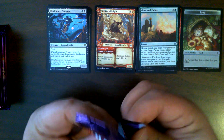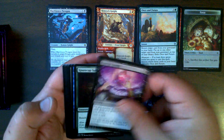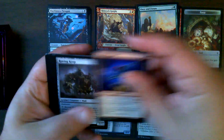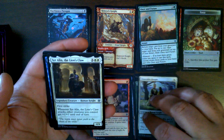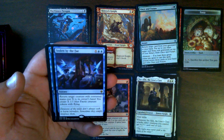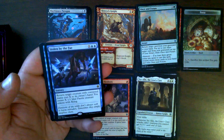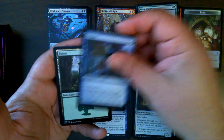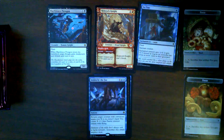Pack number one. Bringing it off with Scorching Dragonfire, Forever Young. We get our Merfolk Secretkeeper. Claim the Firstborn — very nice, one of the cheapest steal spells ever printed. Sir Alain. Then we get Stolen by the Fey number three, which was a fun finisher. And a foil. A forest and a food token.